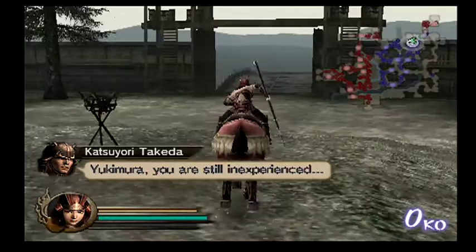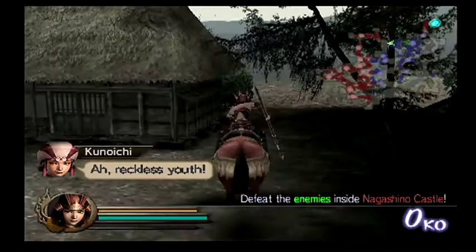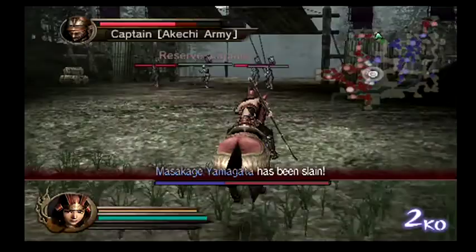First off, they say to start with a siege on Nagashino castle — just blow right past that objective, completely ignore it, run away from there. That's going to be the mission we unlock, and the rest of what I'm talking about is what sets the level up as best as possible.